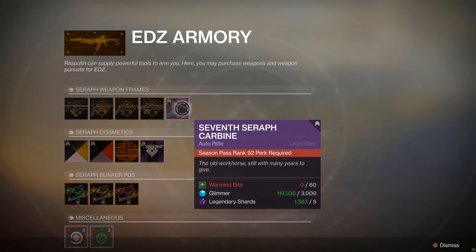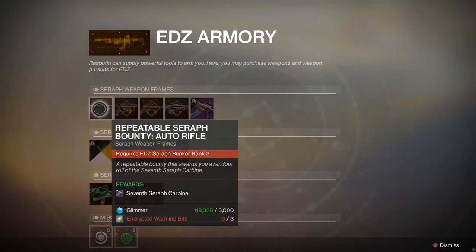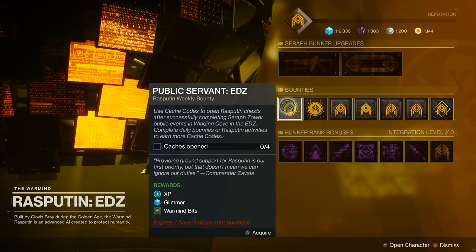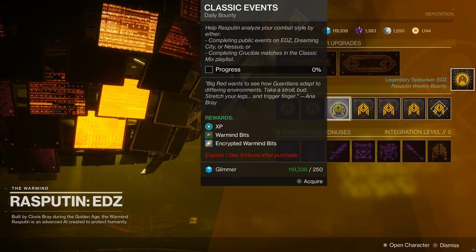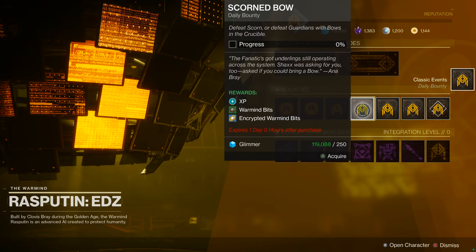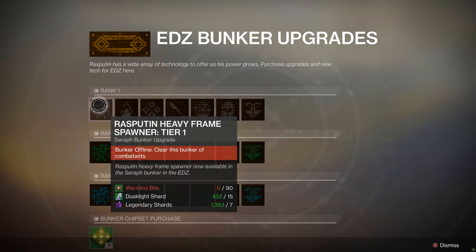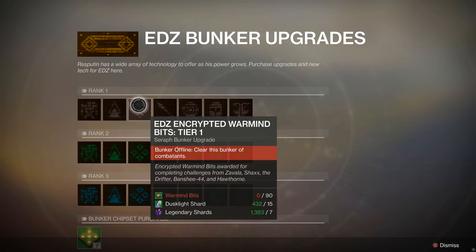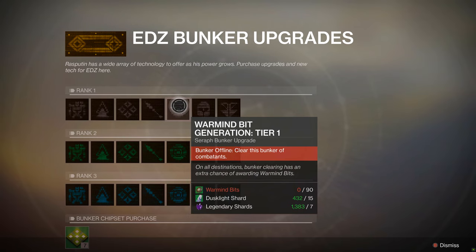The Seraph Bunker located in the Sludge is your central hub of operations for Seraph Tower upgrades. It's where you can directly interface with Rasputin, purchase upgrades for the Seraph Tower event, and pick up brand new weapon bounties. It's a lot like the obelisks from previous seasons. Here, you can pick up both weekly and daily bounties from Rasputin, which upon completion reward you with War Mine Bits. You'll utilize those bits to further upgrade your public event and unlock things like the Rasputin Heavy Frame — a big mech Rasputin controls to help take down enemies. There's even an upgrade that has Rasputin collect planetary materials for you while you're off doing other activities.